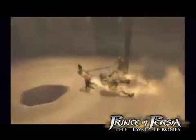The dark prince is also able to use the environment to his advantage. For example, he can grab a column with the dagger tail and rotate around it, killing everyone in between himself and the column.